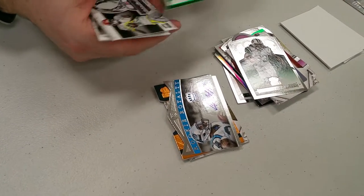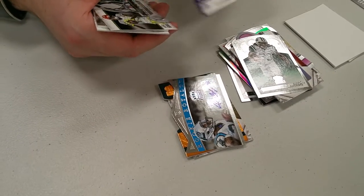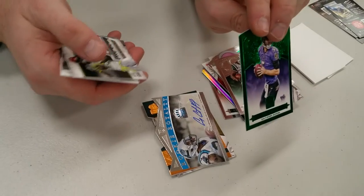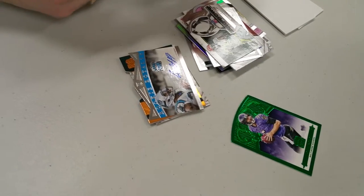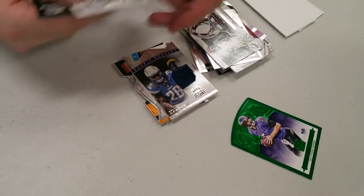This one always messes me up because it's green. Actually this one does count — Joe Flacco emerald, out of five. Nice. And that is why you play the game: Melvin Gordon rookie jersey card.